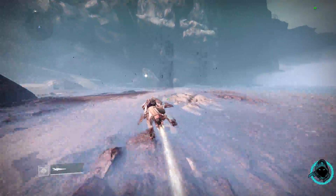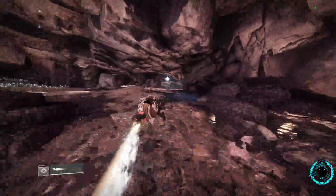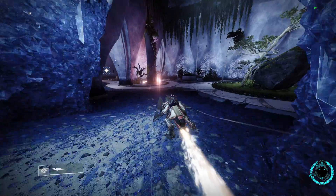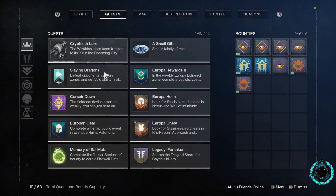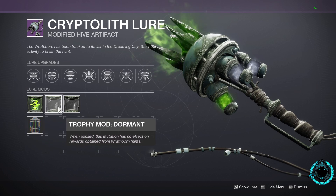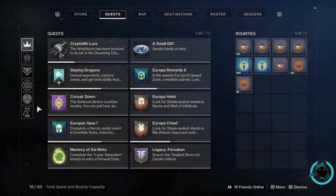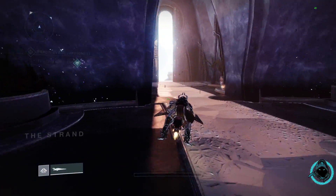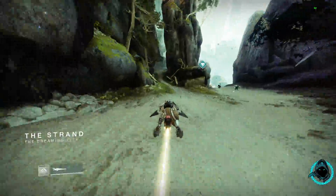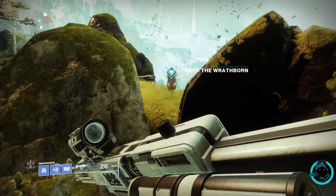Remember: do not complete the whole mission. Do not kill the final boss. Just kill the first low-health fallen boss, then follow this path. I'll show you which door it is. This is the Prey mod on the lure — it's dropping leg armor but don't worry about that. Just load into it normally, do the first part of the mission, get the enemy to low health, he runs away, then follow this path and there it is.